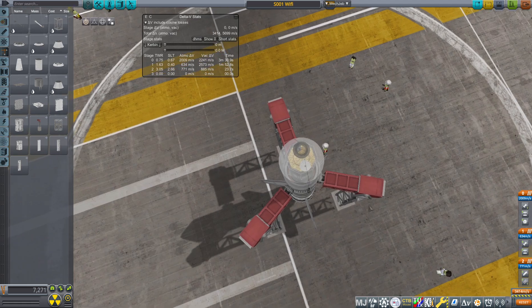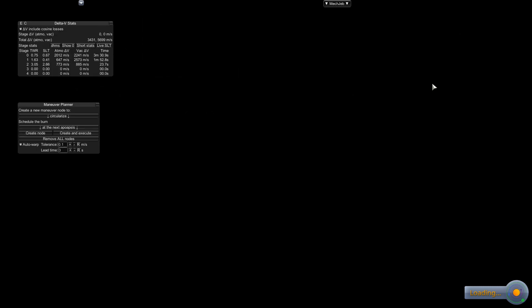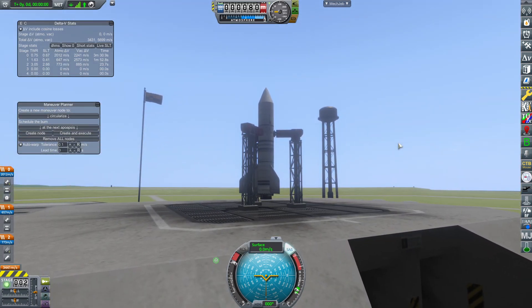We'll just keep the stages to a minimum — three stage. Polar orbit. We'll try and get it fairly high, maybe 500,000 meters — 500 kilometers up. I prefer miles when I'm driving around in a car but I definitely prefer kilometers for stuff like space. It seems to make more sense there. Right. Three, two, one — let's go.